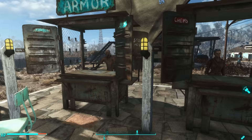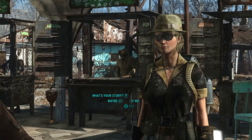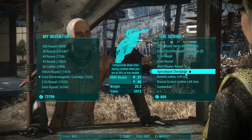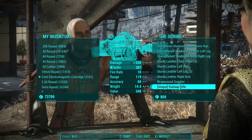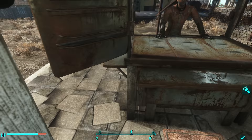Then there's this guy — the Scribe. He's also a random encounter, you find him just walking the wasteland. He also says his selection is limited, but he still has a legendary piece: the Apocalypse chestplate, which temporarily slows time during combat when you're at only 20% health. He also has the Mark IV Synth chestpiece — enemies have a harder time detecting you while sneaking and not moving — and the Mark IV Synth left leg with plus two luck, which is great for an assassin build. He also sells railway rifles and is great if assigned to an armor merchant.